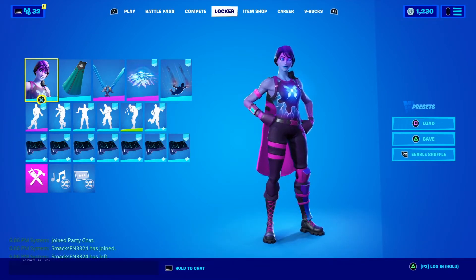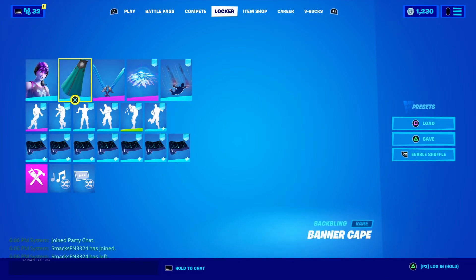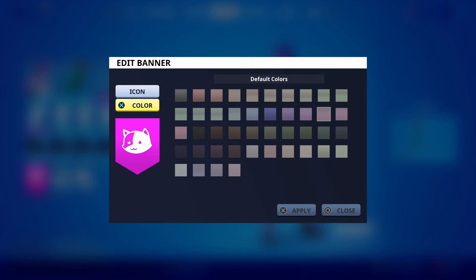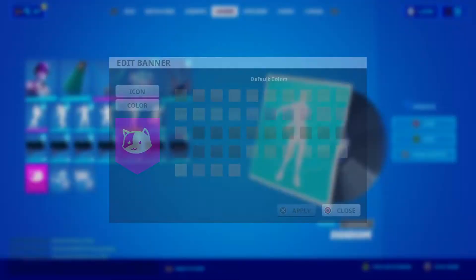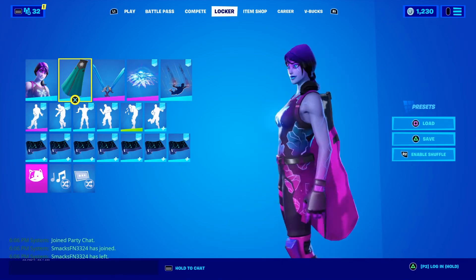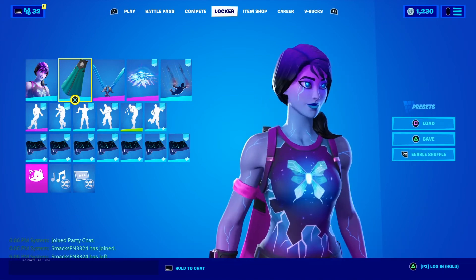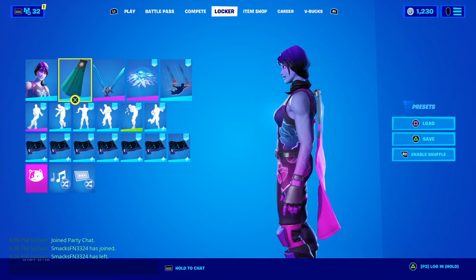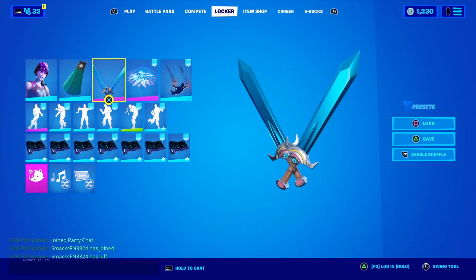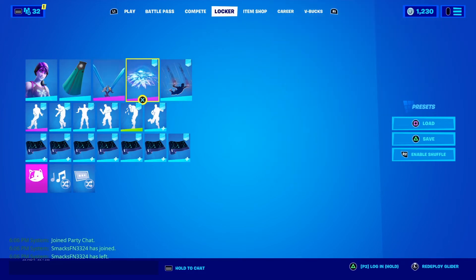For the next combo we're using the dream skin. The banner cape is gonna be like a hot pink color. The skin has a nice little touch to it — she has some pink on her armband on her left and on her thighs. We're using the epic swords of wonder in the blue edit style to match with the other blue on her skin.